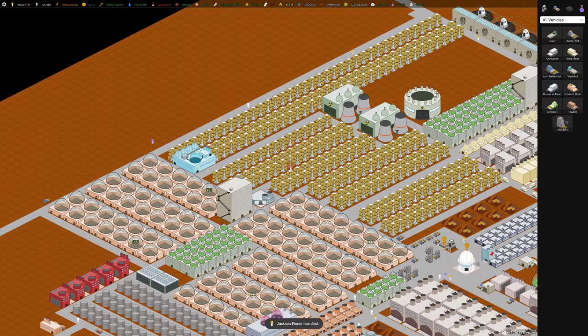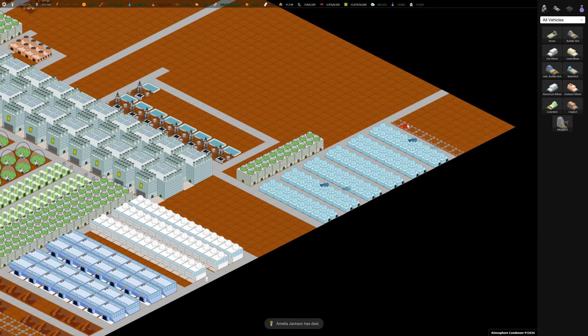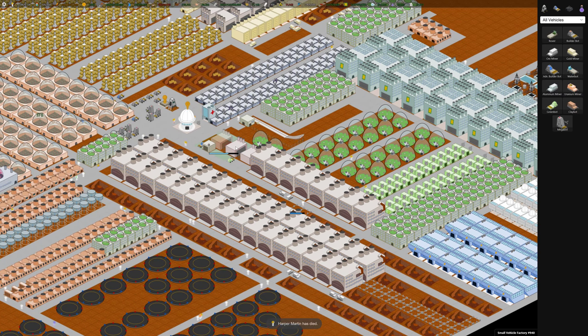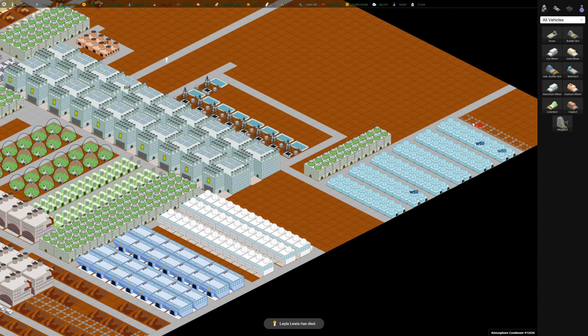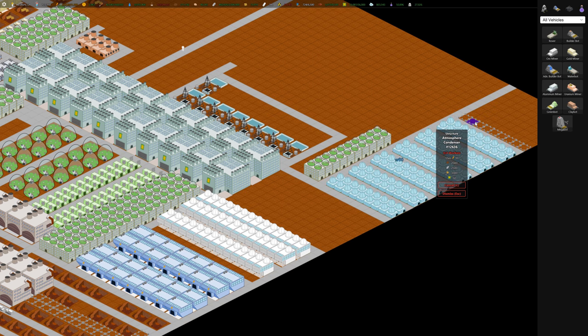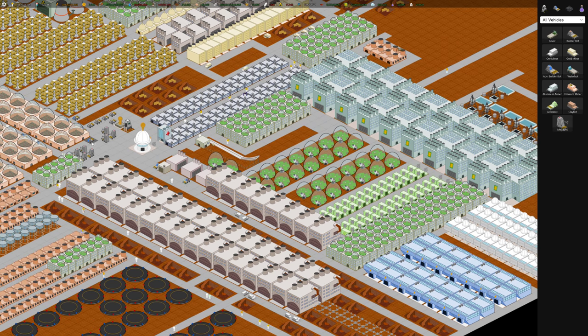So the plan is to build more atmospheric condensers, if we have enough power — yes — and get some more water flowing in. Where are my builder bots? Why aren't they building? They should be building these. Not sure why they're not building them.